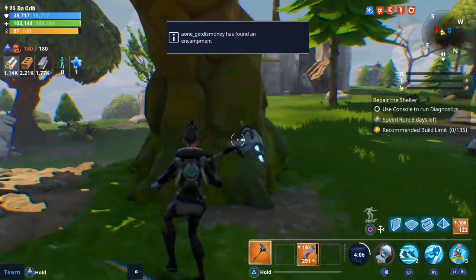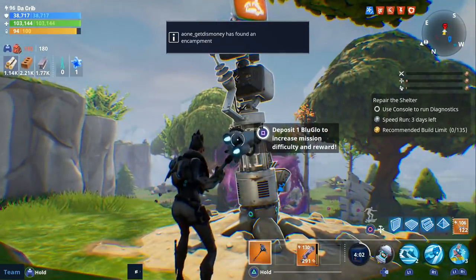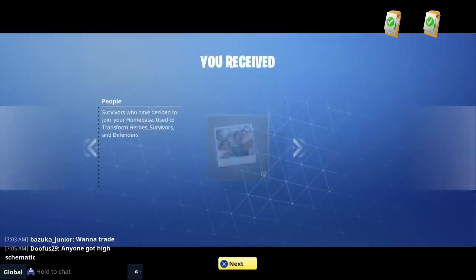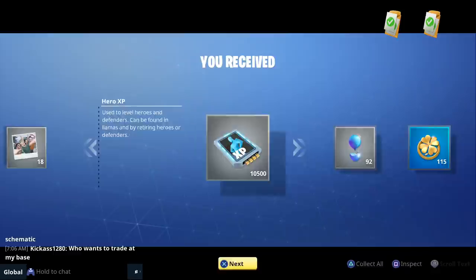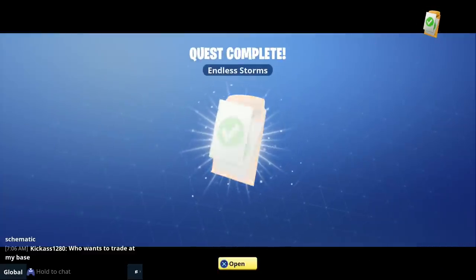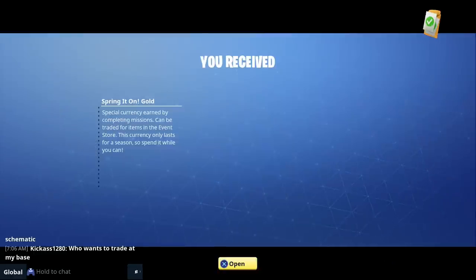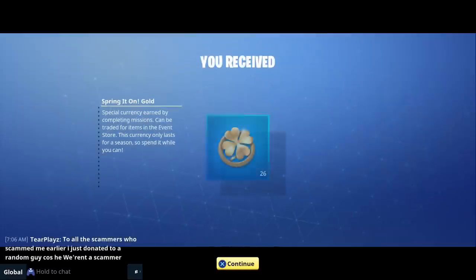Another way to earn gold is to increase the difficulty on defense missions. As you can see in this example, I increased the difficulty once, and after completing the mission you can see on the reward screen how much extra gold you get. The more you increase the difficulty, the more extra gold you'll get. Previously you'd get tickets as well, but currently you'll only get extra gold.